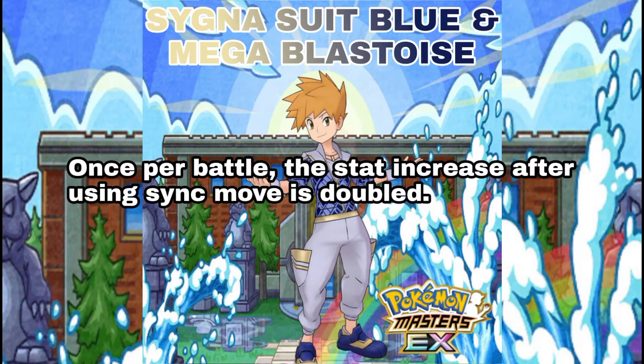Mega Blastoise's sync move effect is similar to Serperior's. Once per battle, the stat increase after using a sync move is doubled. Blastoise is already a tank, but after using its sync move it gets tankier and tankier, making it one of the most defensive sync pairs in the game.